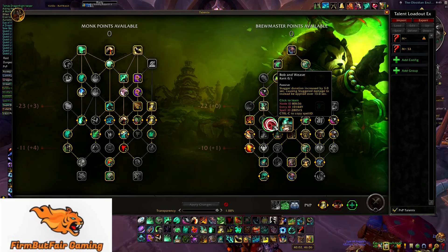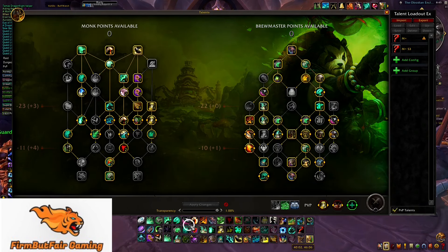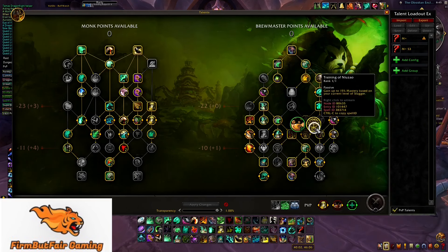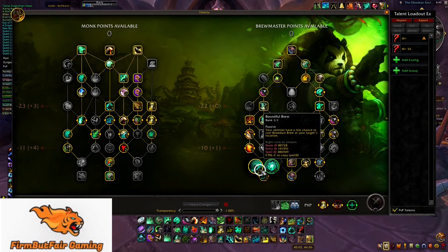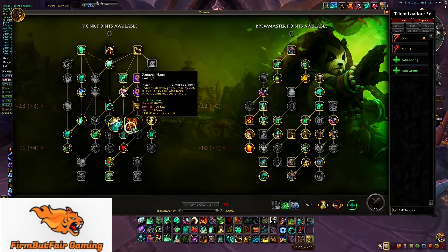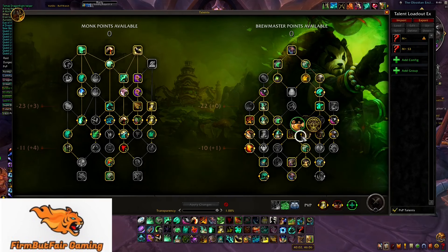Some people run Bob and Weave, but I think Black Ox Brew is a necessity — it resets your Brews so you can have more Celestial Brew, and Celestial Brew is king because that's your big meaty shield. The other talent gives 15% mastery based on your current Stagger level. I use Blackout Kick with damage increased by 20% and striking two additional targets. You can swap in Weapons of Order when preferred — that's two swaps on the left tree and one swap on the right tree depending on the situation.